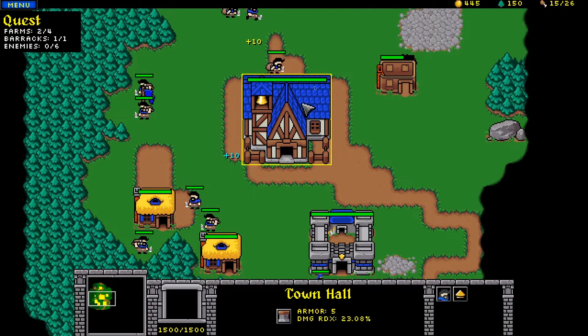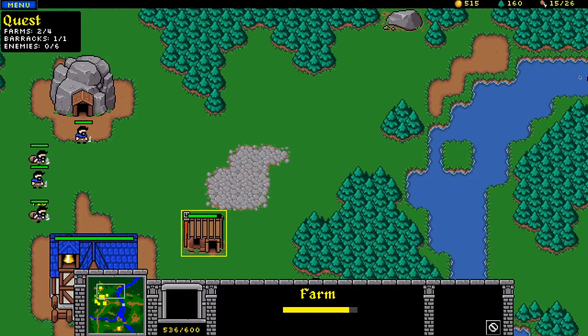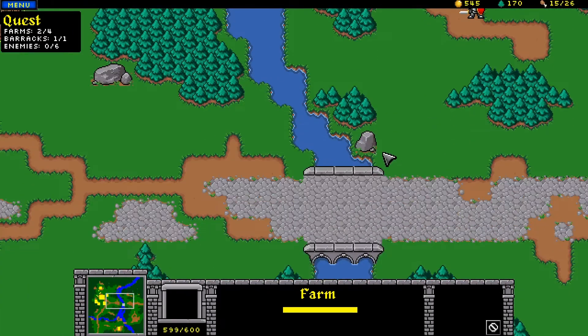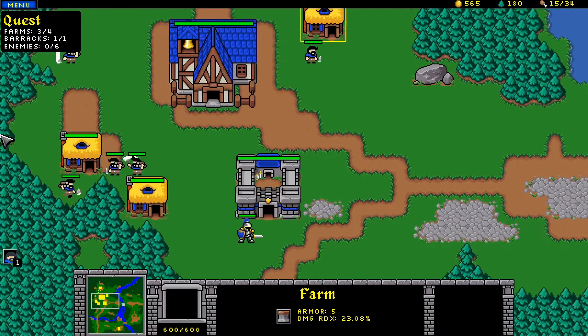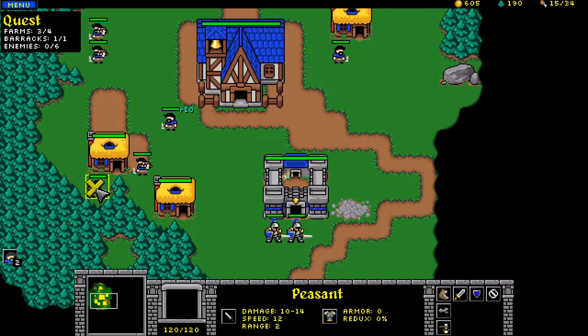Let's try the fog of war back on. Something else I did is I made these rocks - they look pretty cute I think. There's some more over here. So here are these rocks - I added them just to add more to the scenery.